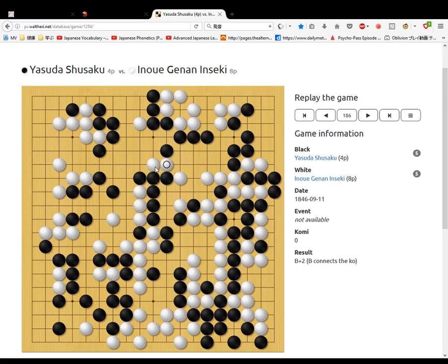White threatens to take. Black connects. White threatens to cut. Black cuts off these stones. White connects up these stones. Black seals white here. White cuts here, ataris here and here. Black cuts off white. White cuts off black. Then black cuts off white.